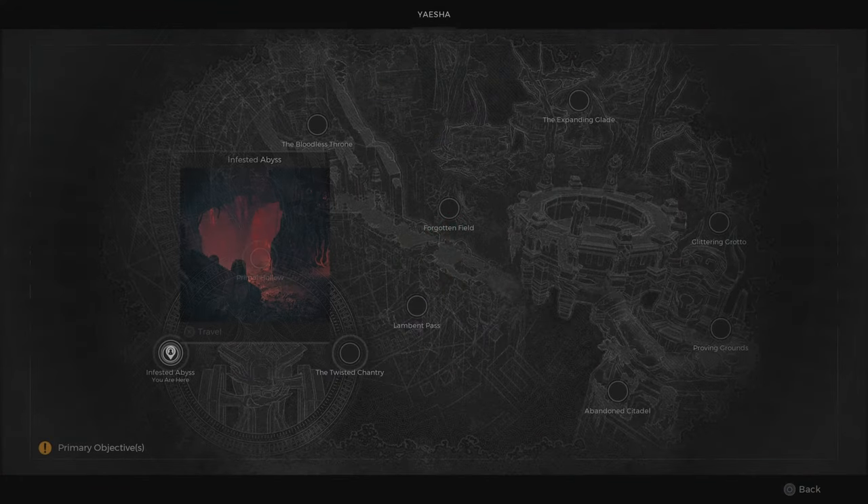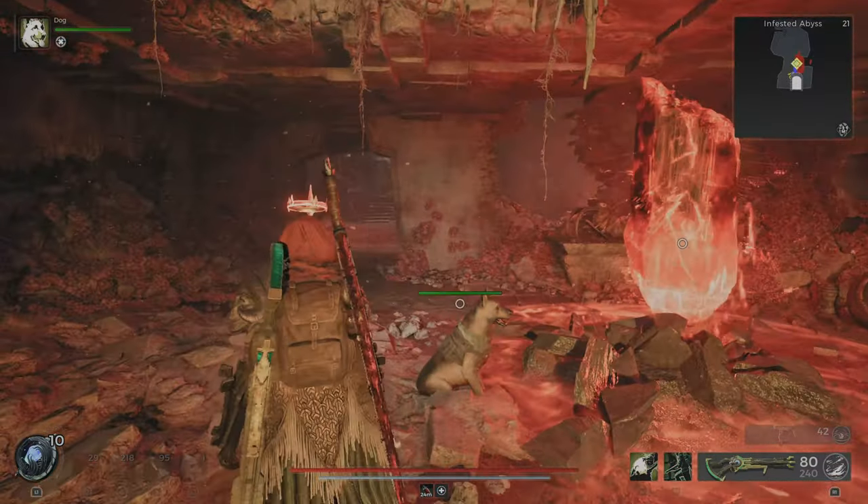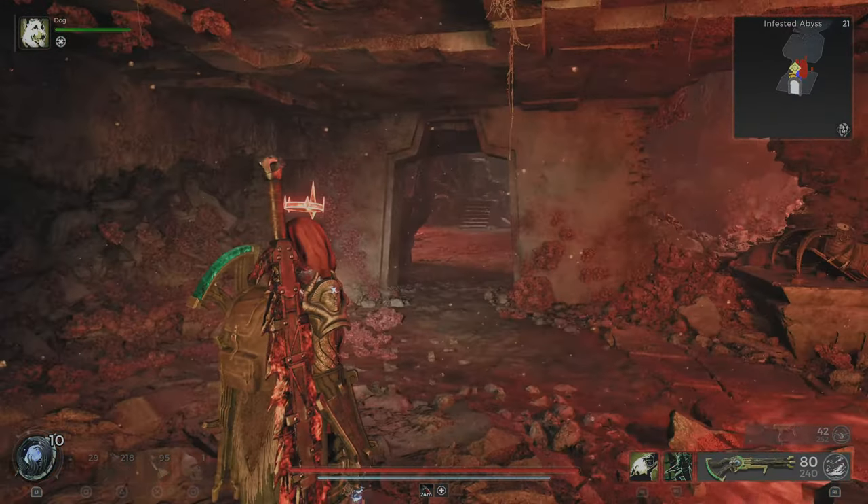This one — the Invested Abyss — it's a side dungeon. And once you go here you need to go all the way to the end. There should be some root nexuses that you need to destroy.